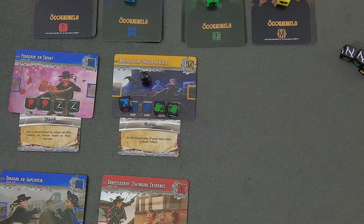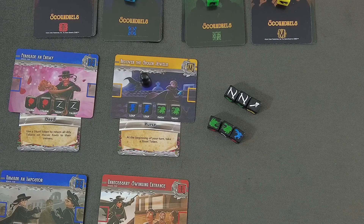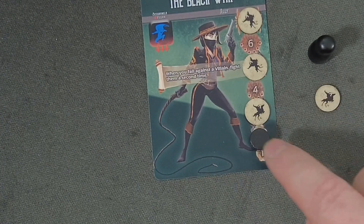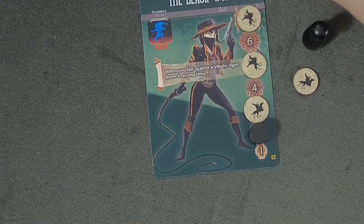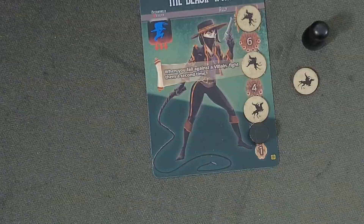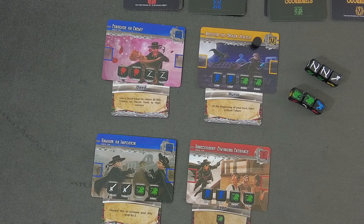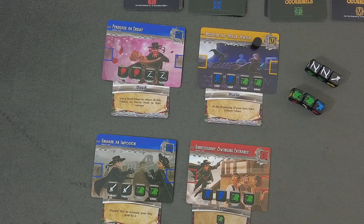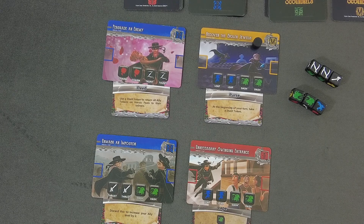We were not successful, but we have the Stunt Token so it may be worth it to spend it now — because if we get the Purse, we get the Stunt Token right back at the start of our next turn. We reroll up to three dice, looking for a blue, and it's not blue. That's a bummer — we were not able to retrieve that item. However, because we failed, black is now allowed to level up their ally, and that means we've just gotten another Stunt Token.